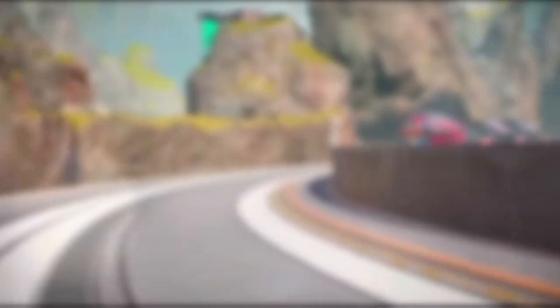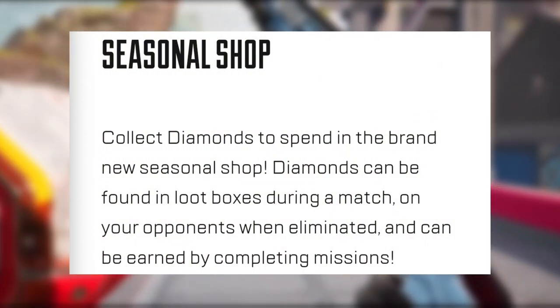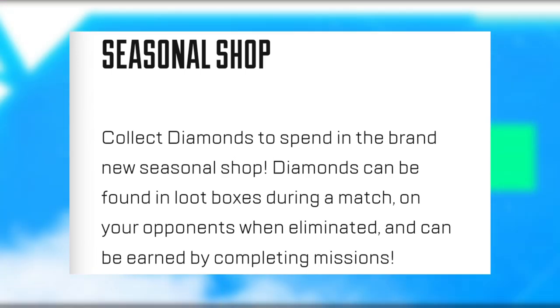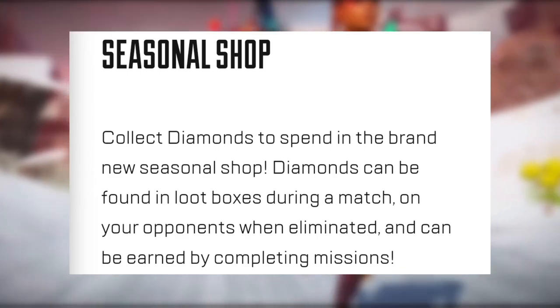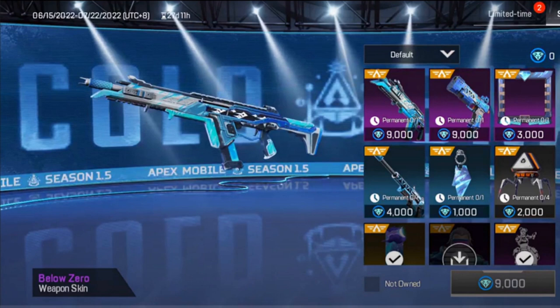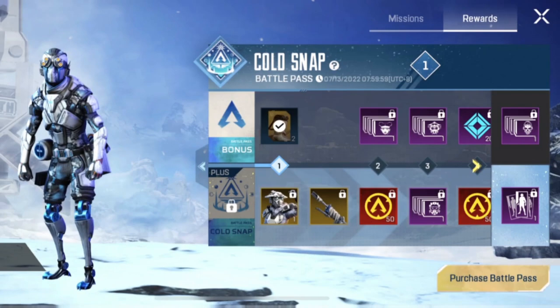Keep your eye out for snow grenades — a new throwable item that damages and slows enemies when it explodes. The new seasonal shop lets you collect diamonds to spend on rewards. Diamonds can be found in loot boxes during a match, on opponents when eliminated, or earned by completing missions. There's a sneak peek of the seasonal shop, and the snowy icy weapon blueprints look very nice.